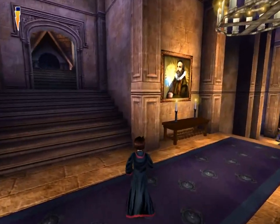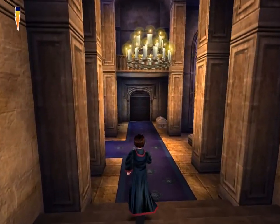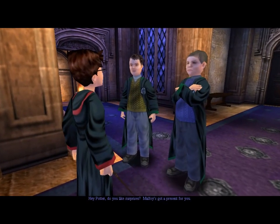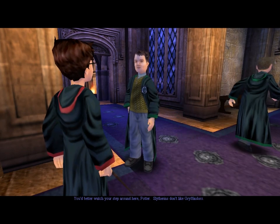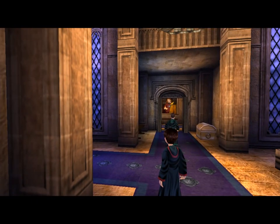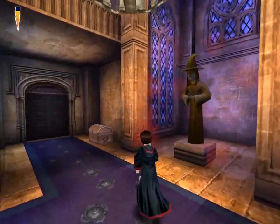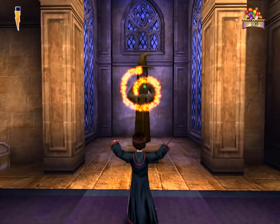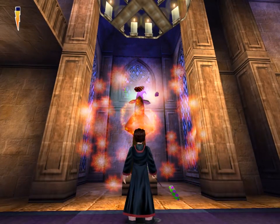Nothing behind there. Which way do I go? I don't think it really matters, but there is a chest down this way. Hey, Potter. Do you like surprises? Malfoy's got a present for you. You'd better watch your step around here, Potter. Slytherins don't like Gryffindors. Yeah, well, Gryffindors don't like Slytherins. The witch cackles and gives us a bean. Just give me all your beans, girl. That's all of them.